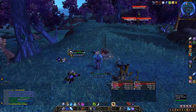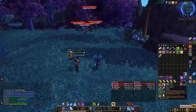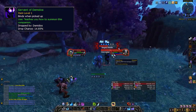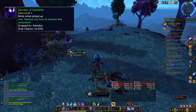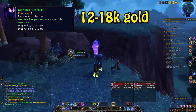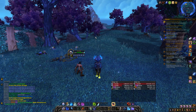First we'll look at this location in Shadowmoon Valley. Over here there's a rare mob called Demidose that drops a battle pet called the Servant of Demidose, which is a cageable battle pet and can be sold on the Auction House. The respawn timer seems to be between 1.5 hours to 3 hours, and the battle pet is valued at 18,000 gold on my server, with a regional average of 12k on the EU. The pet itself has a 15% drop chance, so don't expect to get it on your first try.